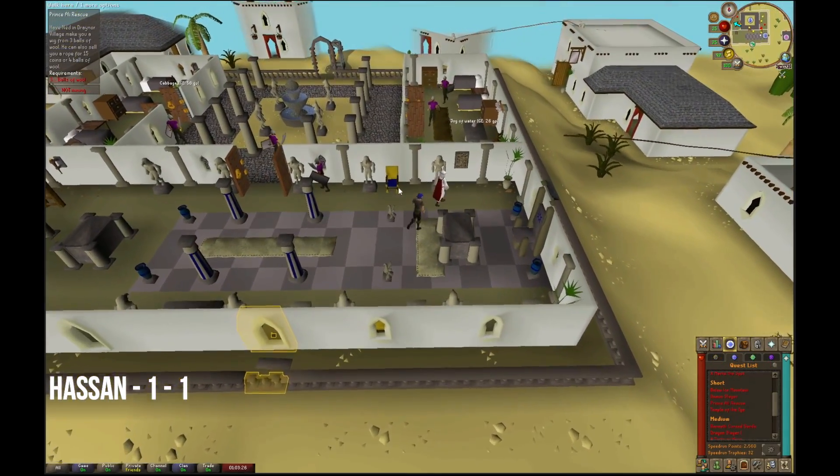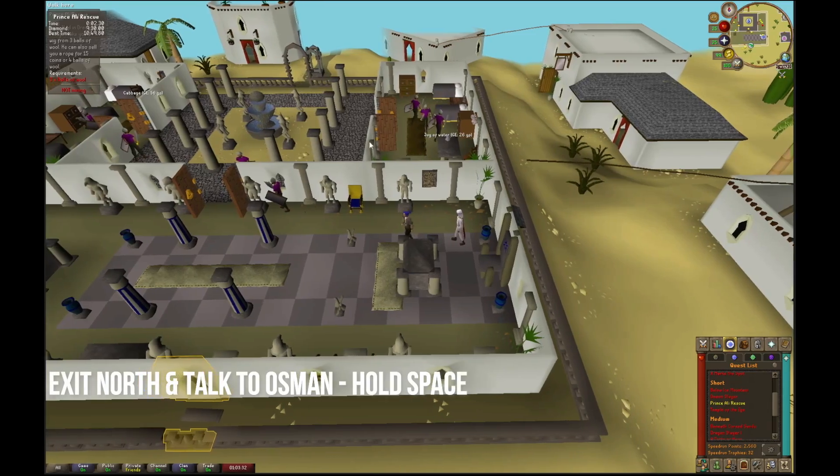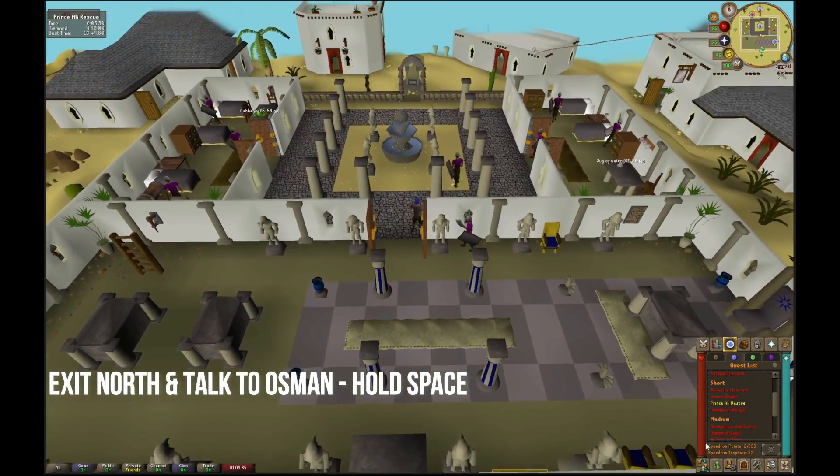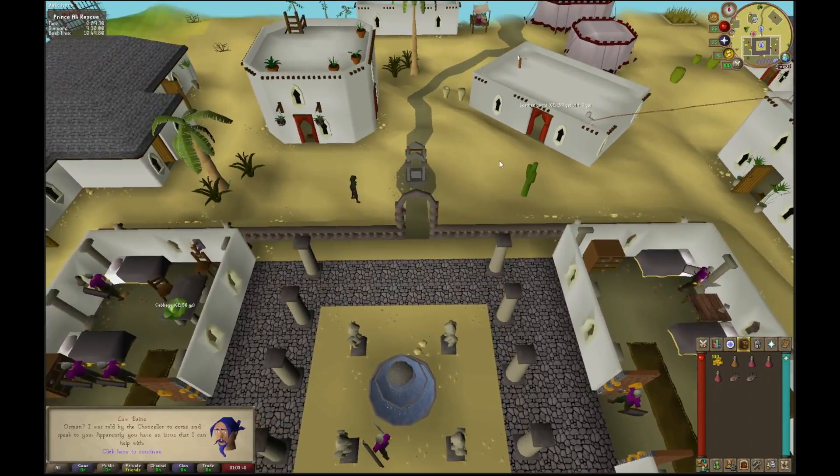We can start this quest by talking to Chancellor Hassan and using option one and then option one again to start the quest. Afterwards exit towards the courtyard and talk to Osman. Make sure you finish listening to the entirety of his dialogue before continuing, otherwise the quest will not begin.